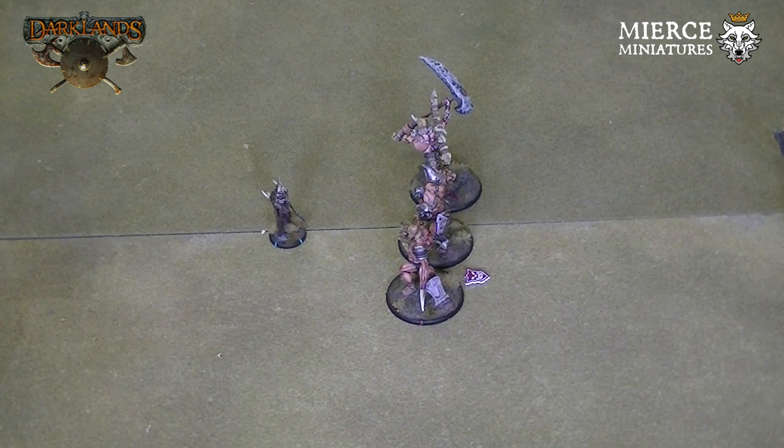Another way to lose blood tokens is at the start of each battle hour: each unit that has blood tokens loses one token, whilst frenzied units lose two tokens. This is also called calming down.